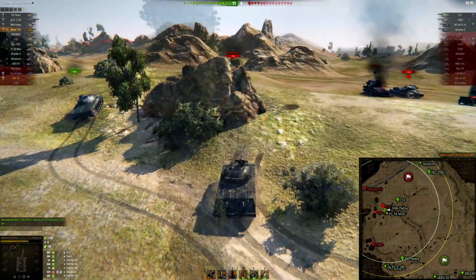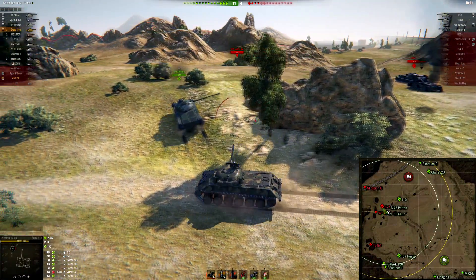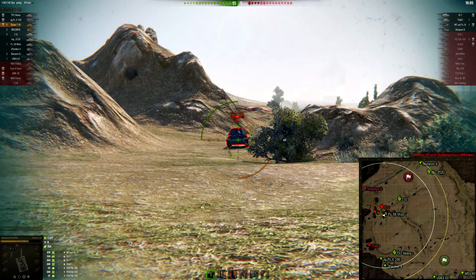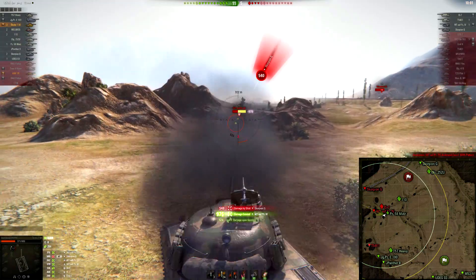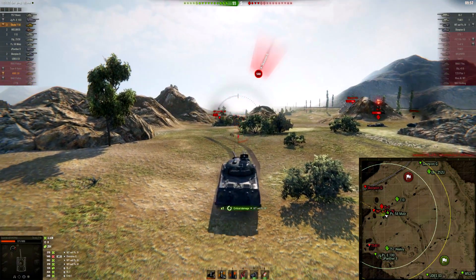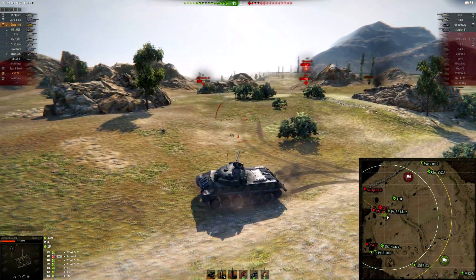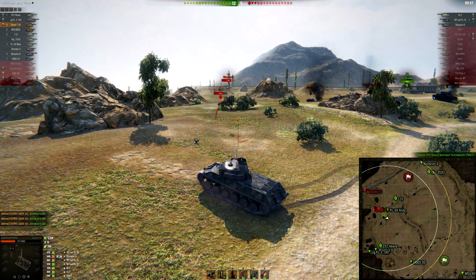I also put a nice shell that penetrated miraculously into the side of that IS-7. That was a ballsy move pushing in like that, but because I knew the 183 had fired — and the fact that he killed my brother — I just went in and was able to finish off two vehicles with my clip as well as put a nice shot into the IS-7. This WT is kind of just out in the open so I take a risk, knowing he had fired, and put three shells into him. The Scorpion G puts another shot into me.